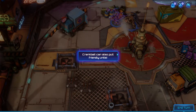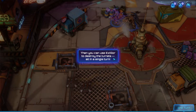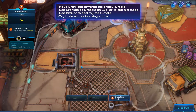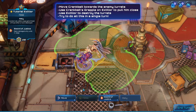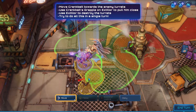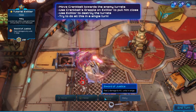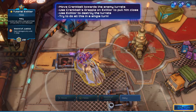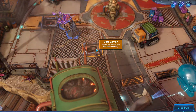Another turret. Crankbait can also pull enemy units. Move Crankbait toward the two turrets and then pull the captain to her. Then you can use the captain to destroy the turrets — all in a single turn. We'll move to here, the music probably changed. Then we're gonna move him. We did a little bit of damage. Crankbait, but we did it all in one turn. Great job.